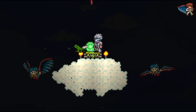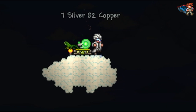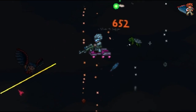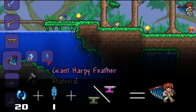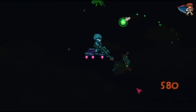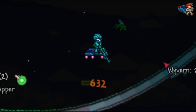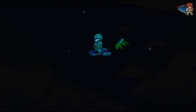Next on the list are the not-as-cool but still fashionable harpy wings. The harpy wings are created with a giant harpy feather, which you can obtain by killing harpies, then combine the giant harpy feather with 20 soul of light at an anvil. The giant harpy feather is the only wing material item which you can obtain before hard mode, so if you want to be early out for hard mode, these are the wings for you.